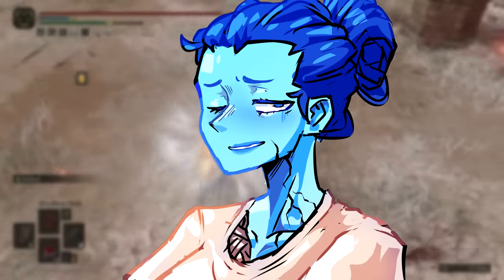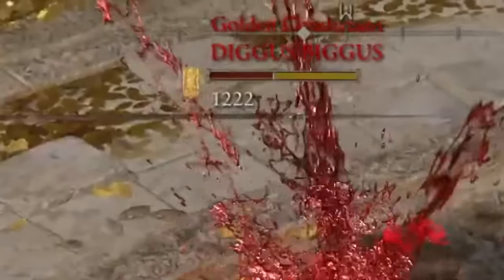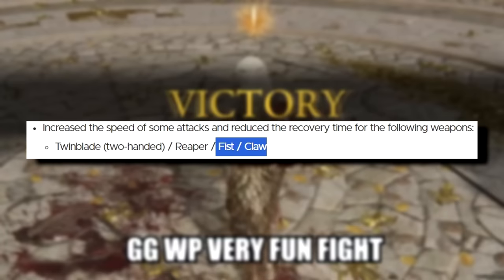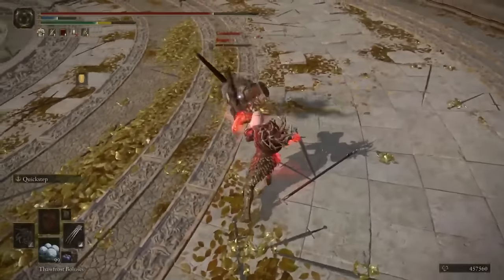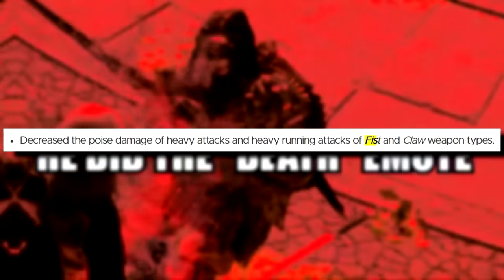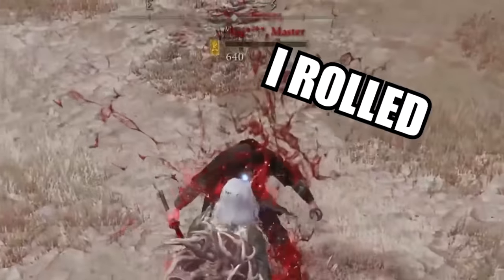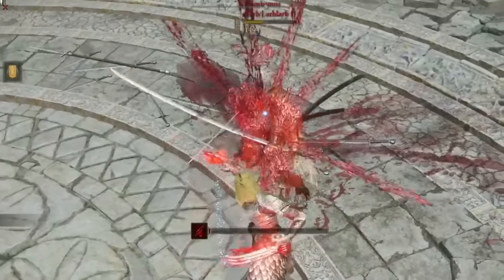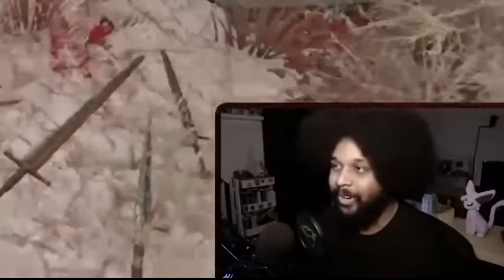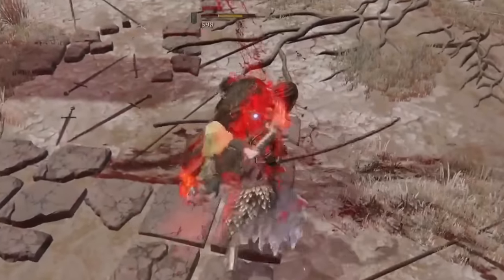I cannot stress enough how huge this is. Fists and claws may lack range, but they more than make up for it with their incredible power. These weapons received significant buffs in patch 1.08, enhancing their movesets by increasing their speed, and have remained relatively unchanged since then, with only minor nerfs in patch 1.09. Their standout feature is the ability to apply any buff to both fists or claws, making it incredibly easy to inflict status effects or big damage buffs. While both normal fists and claws excel at this, claws have the advantage due to a special true combo — the Running R2 into Standing R2 combo.